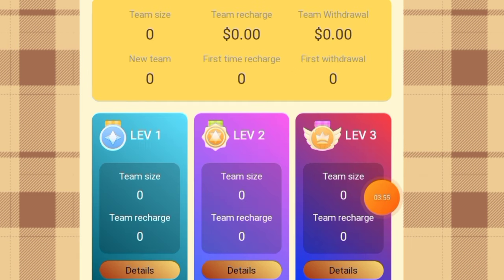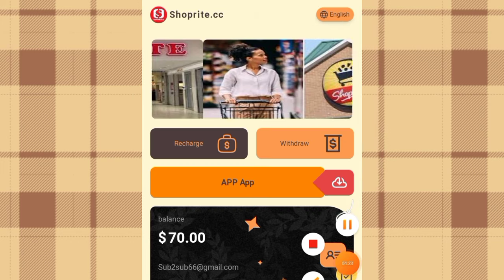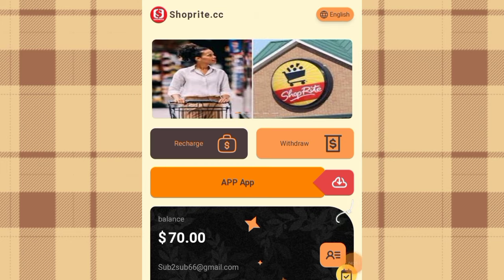For example, if they deposit 1,000 USD: on level one you get 90 USD, on level two you get 30 USD, and on level three you get 20 USD. To invite your friends, just copy the referral link and share it with your friends and loved ones. If this is your first time watching this video, please don't forget to subscribe, smash the like button, and click the notification bell so you'll be notified whenever I drop a new video.